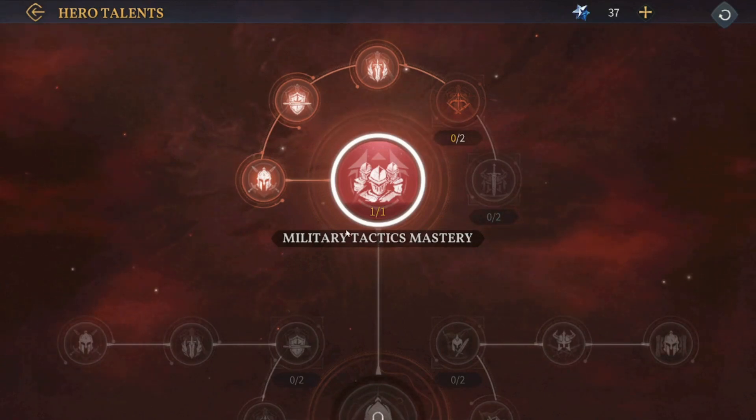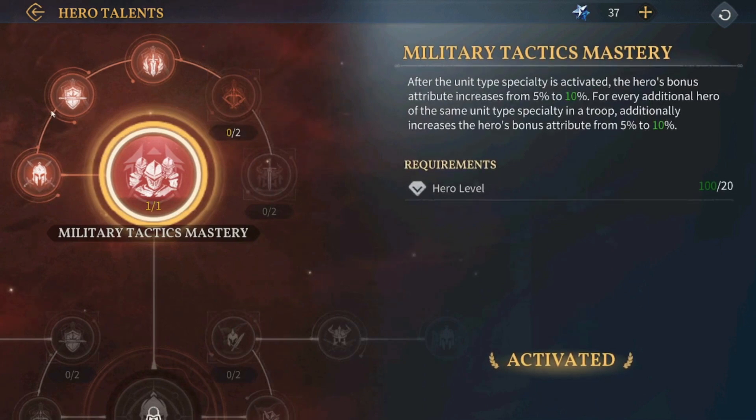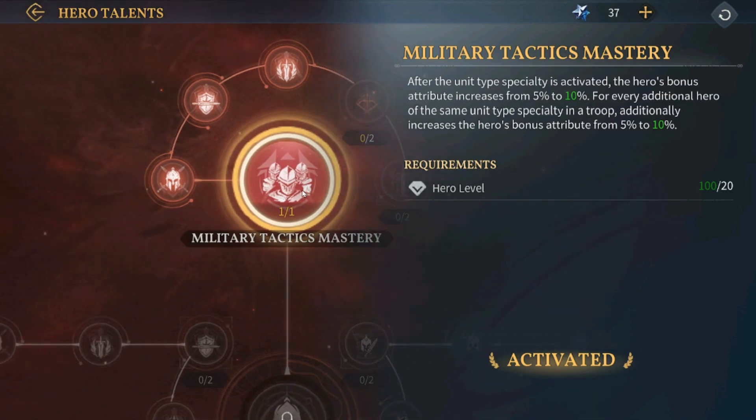Harald I believe is some kind of a basic physical damage dealer. To get access you have to follow the line, starting with the first node — Military Tactic Mastery. After the unit type specialty is activated, the hero's bonus attribute increases from 5% to 10% for every additional hero of the same unit type specialty in the troop, and additionally increases the hero's bonus attribute from 5% to 10%. So the hero bonus increases from 5% to 10% for every additional hero of the same unit.